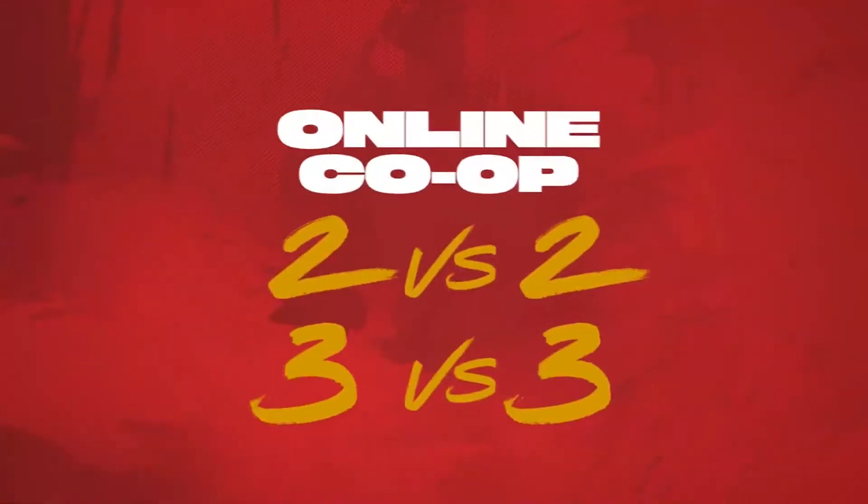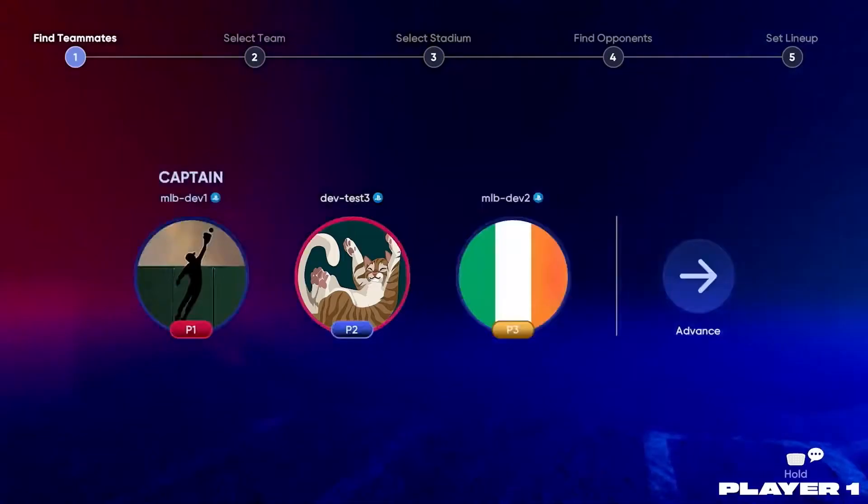Now let's get into the details on how it's going to work on launch day. You can do two versus two or three versus three. You're going to have one captain, and that captain is usually the first person who goes into the lobby and invites the others. The captain can choose whether to give up their captain status or keep it. The captain is going to be the one managing the game — bullpen, pinch hitters, all of that. That's the captain's job. They keep it during the whole game; you can't give that up mid-game.